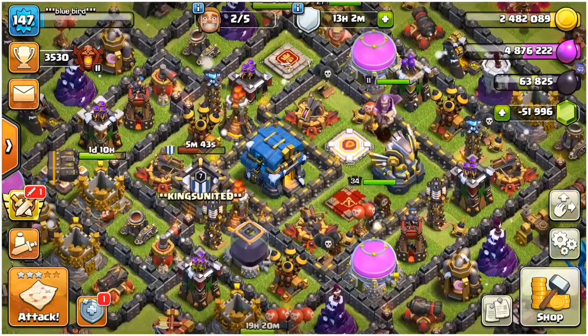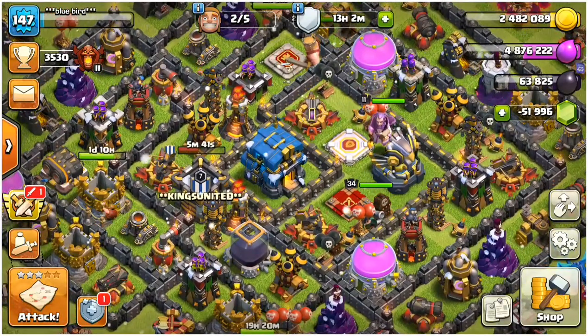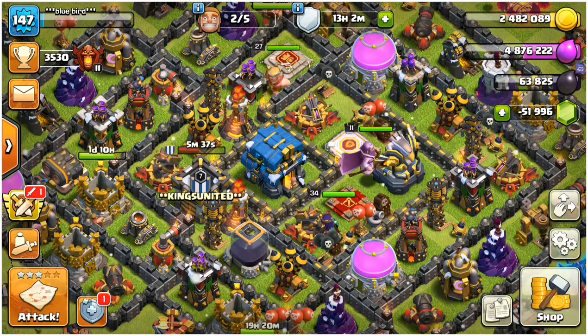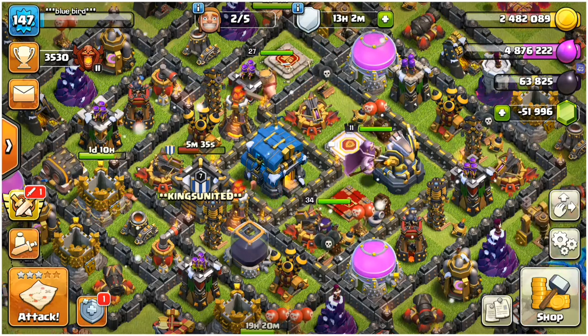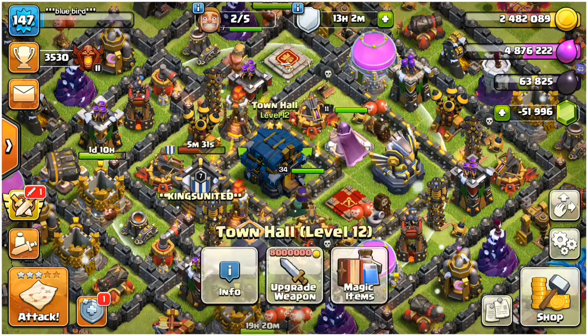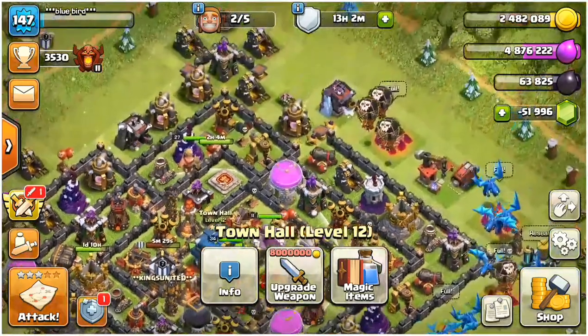Hey guys, welcome back to a brand new video on Clash of Clans. Today we are going to talk about engineering bases. An engineering base is a base which has more offense and less defense — basically it has a few archer towers, a few cannons, and a few buildings which can defend, but it has a very good maxed army.